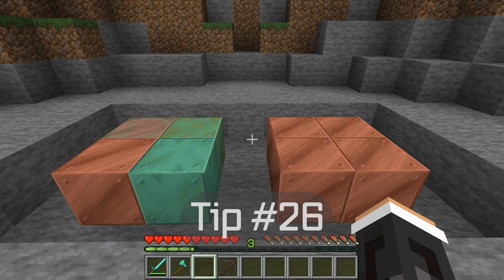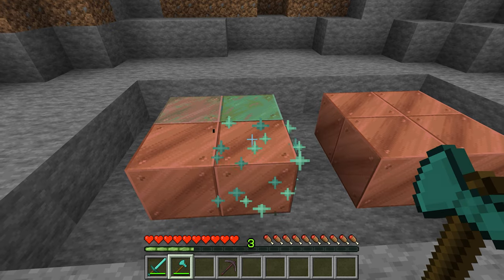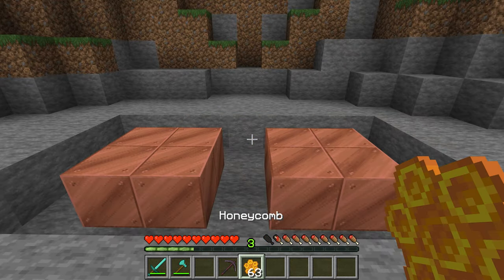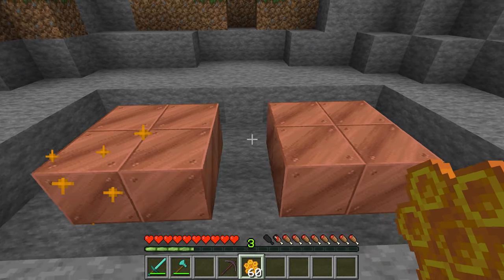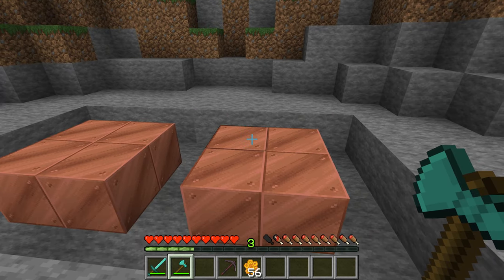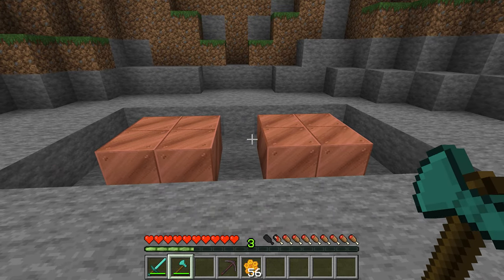Tip twenty-six. When copper blocks start to oxidize, you can remove the oxidization by using an axe. If you want to preserve your copper right from the start, you can treat your copper using honeycomb, and this will prevent the oxidization and keep it that nice color. Also, you can always remove the honeycomb wax by using an axe, and the oxidization process will start again.